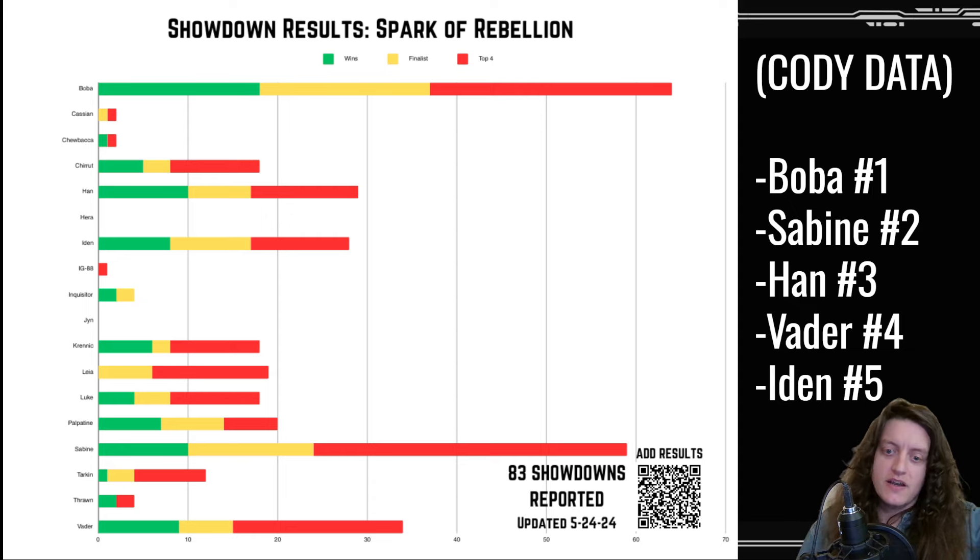Hera and Jinn have no top fours, finalists, or wins at all — though this data is a little out of date, as I personally got a top four with Jinn in a smaller store showdown. I'll have a link in the video description for more detail on that. There was also some breakdown indicating that Boba yellow was quite outperforming Boba green, which is interesting because Boba yellow is a deck I actually thought wasn't going to be competitively valid early on.